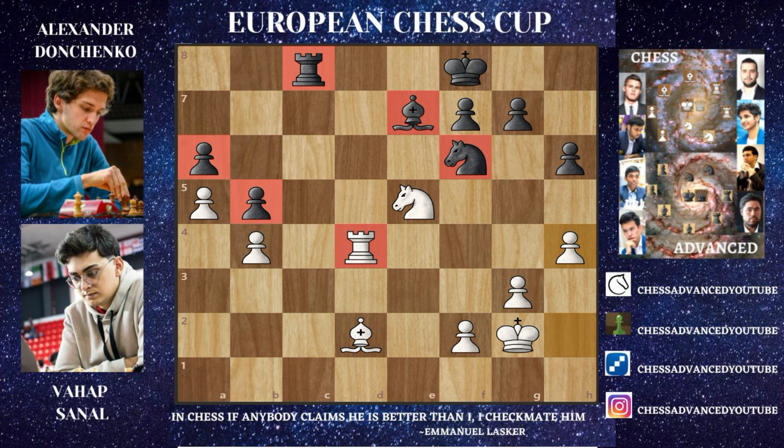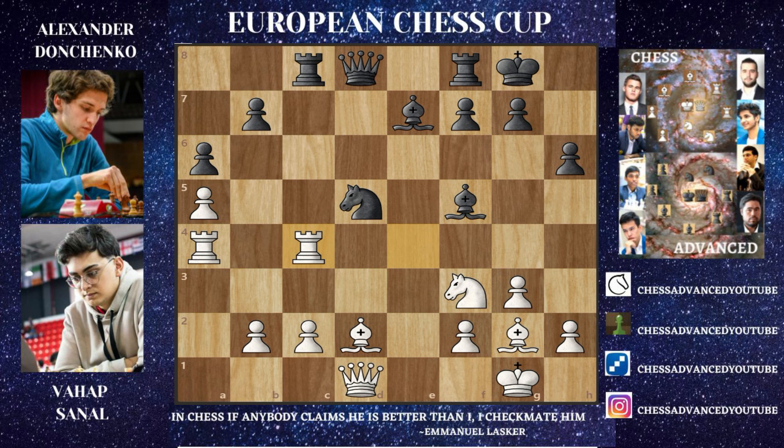Instead of all that, Donchenko decided to go for Bishop to C5, and that simply will not do. Vahap Sanal finds the spectacular Knight to D4! Only after Bishop captures, you go for Rook captures, but now you can see this pin exists and it's going to be difficult to get rid of. Bishop captures on C2 was played, going for that pawn — maybe attacking the Queen and grabbing the exchange, so you might think you're winning. But you have to think again. For the second time in this video, I'm going to ask you to pause the video and find the only move in this position that wins the game.